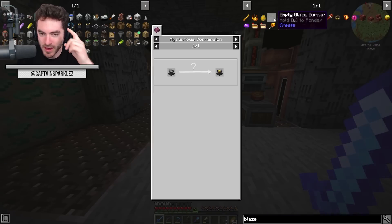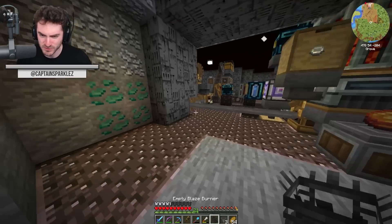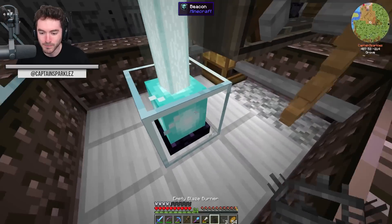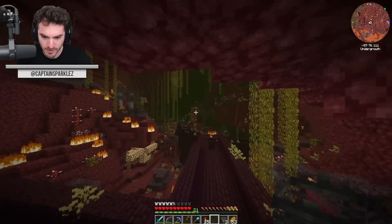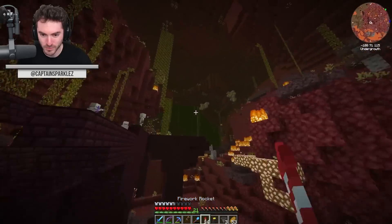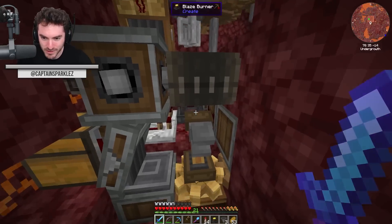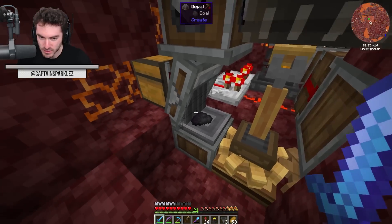We need a blaze burner. You can right-click on a blaze with an empty blaze burner in order to get one, but it also says mysterious conversion — can I throw this into a beacon beam? No. Why would you get my hopes up? It says mysterious conversion, but it's just right-click on a blaze. Boring. Anyway, it's not too hard to find a blaze real quick and pop it in. Hello? Blazes? Feeling a bit shy today. They know I'm trying to trap them. There we go. Thanks for your cooperation — you'll have a very fulfilling time here making spaceship stuff.